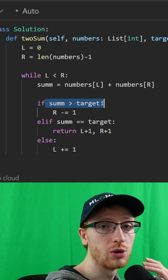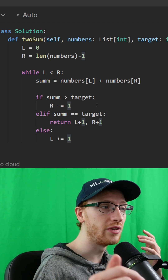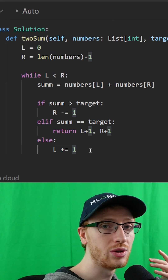If our sum is bigger than the target, we're too big — R minus equals 1, we go slightly to the left. If the sum is equal to the target, we return our indices. Otherwise, our sum must be too small, so we increase L.